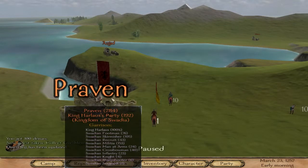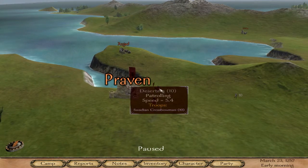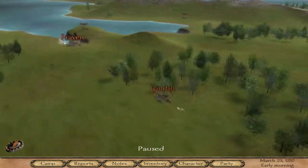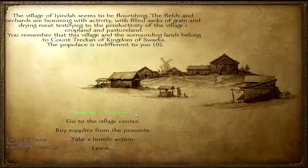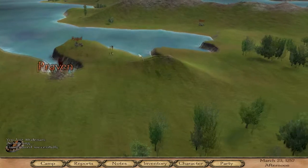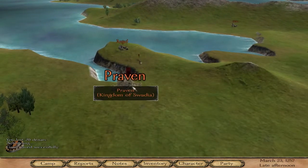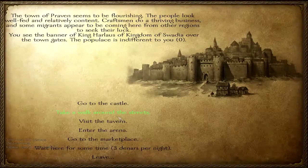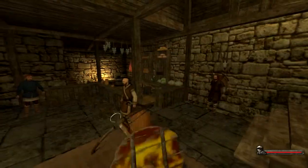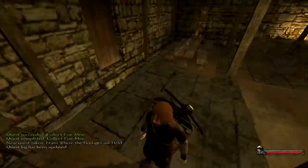All right, tutorial, don't need that. It spawned us right next to Swadians and crossbowmen, so this will be fun. We got some looters — now we have to try and make it to the towns and recruit people. We already have eight dudes, well seven. There's a traveler over there — that's the guy we need. All right, let's go kill these few guys.